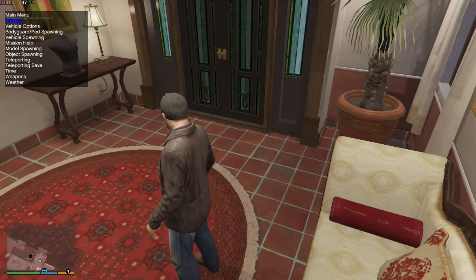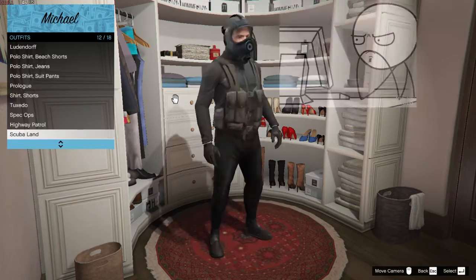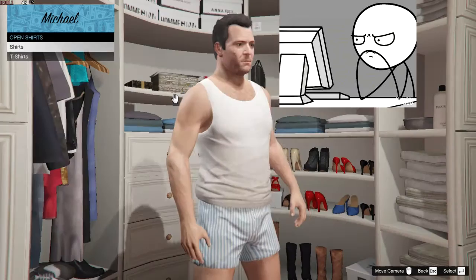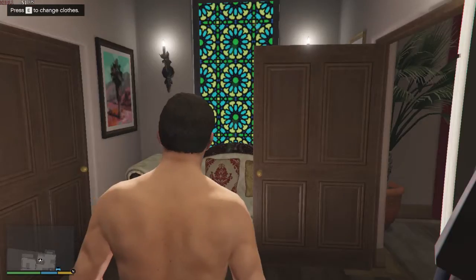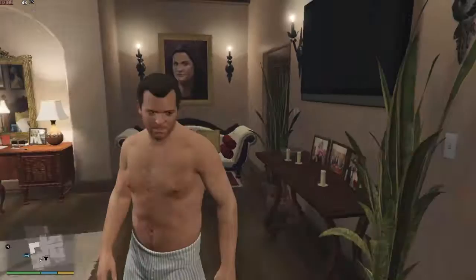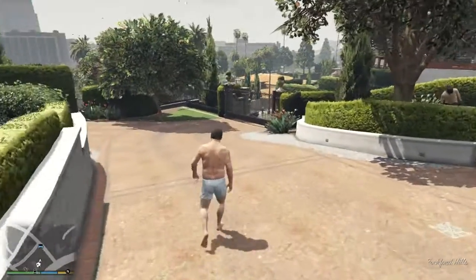Now we are ready, but before beginning the lesson I'd like to do a few adjustments. Now that we are in the appropriate getup for our lesson today, it is time to show you how we do things here in Los Santos. First, we have to attract some government attention. For that, we'll use today's item: the hammer.